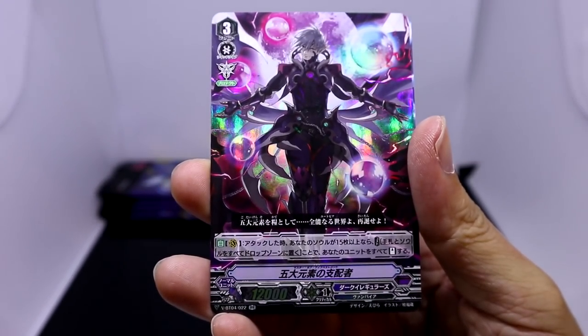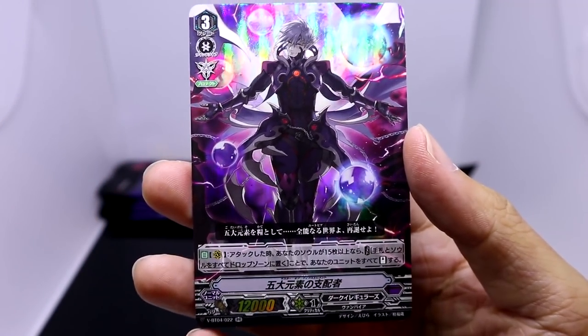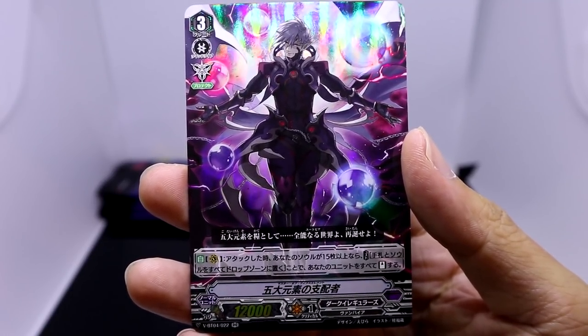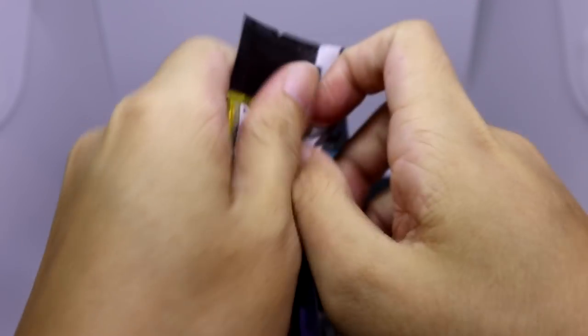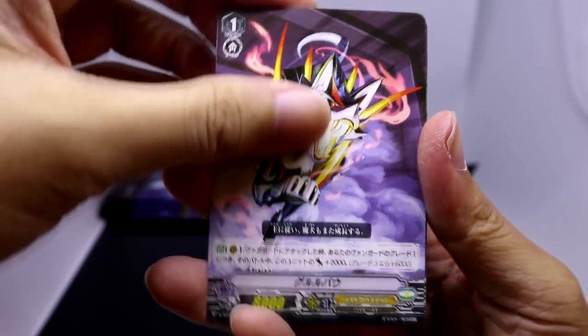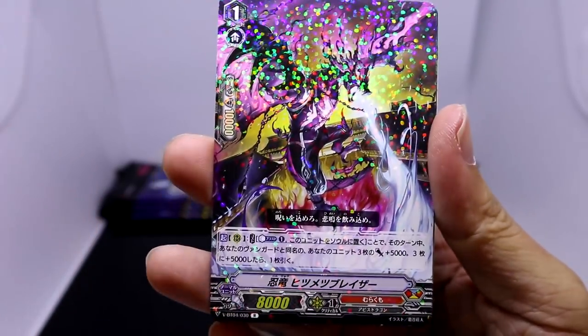Oh wait - Master of Five Elements! Looks like I remember this card's name correctly from the Link Joker arc. Let's check out his brand new V-series effect. On Vanguard, when this unit attacks, if you have 15 or more cards in your soul, you can move all of the cards in your hand and soul to the drop zone, and if you do, stand all of your units. I was not really expecting a full stand effect for Master of Fifth Element. If I'm not wrong, the break ride for Dark Irregulars back then was King of Mars Dantaria. And I think Knight of Five Elements was also an alternate boss to Amon Reverse.